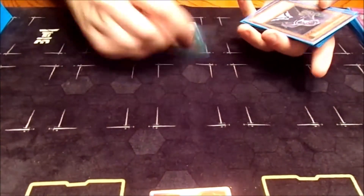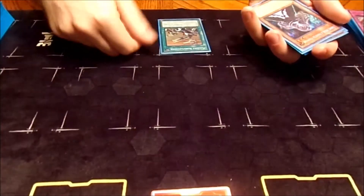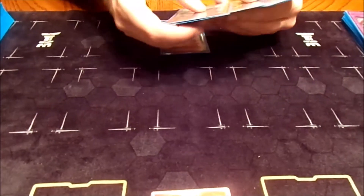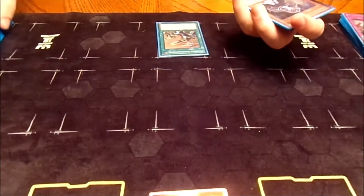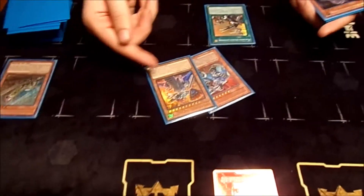You'll start off by activating Machina Redeployment. Just in case this gets ashed, you can still go full Earth Machine combo. We're going to use Trencher as cost and search for Fortress and Citadel.